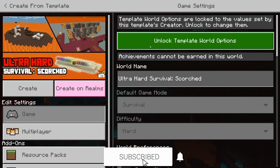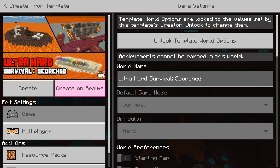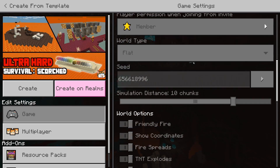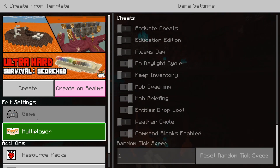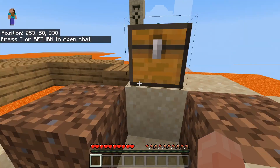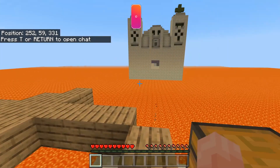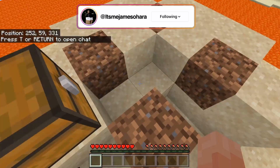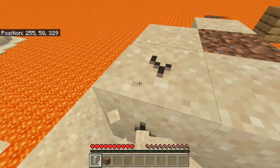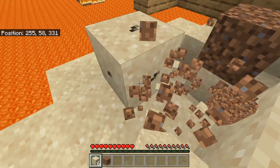Hello, it's me James, and welcome back to another video. IBXToycat has made an ultra hard survival map called Scorched. It looks like a flat world with different islands and lava. It looks difficult, and I know I die all the time. I thought we'd have a go — I'm really excited to see what we can do. I've seen some clips but tried to steer away so I could actually play it fresh.